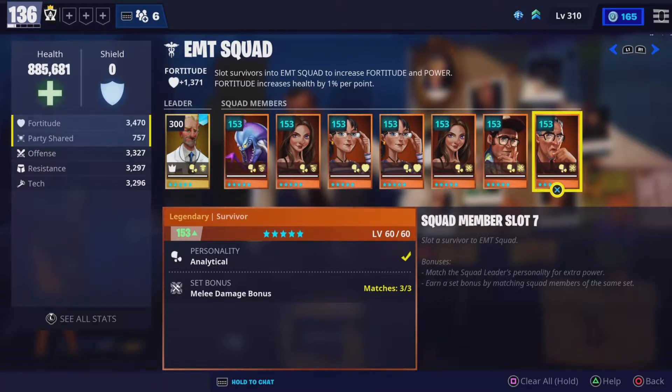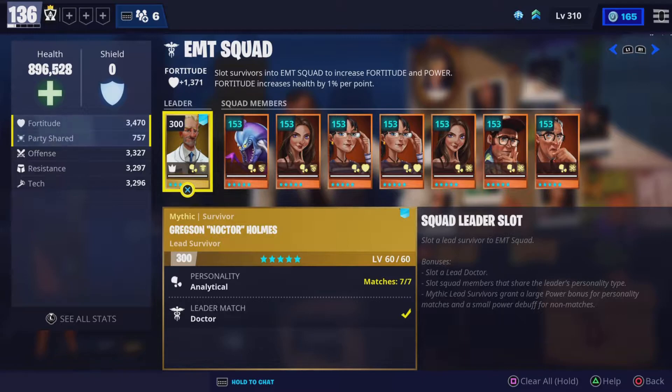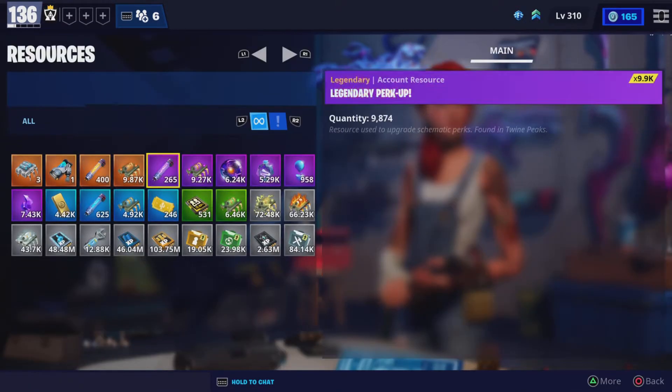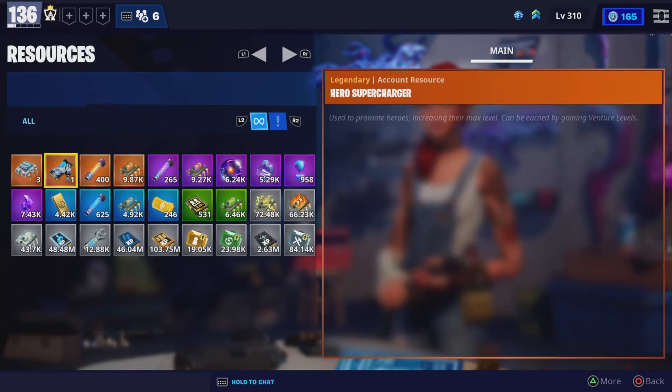If you go into the first row you will see that this guy is power level 300 — I supercharged him. Survivor Superchargers let you go past power level 130. They look like this — see how this one says hero and survivor color.